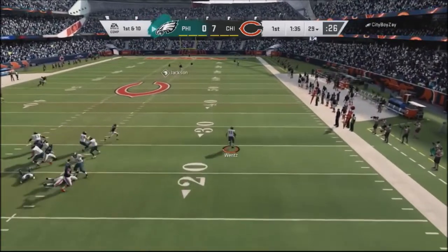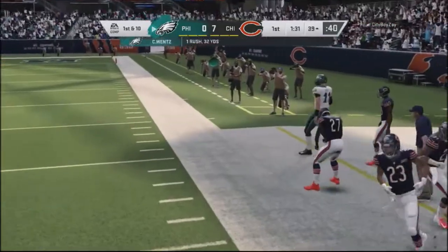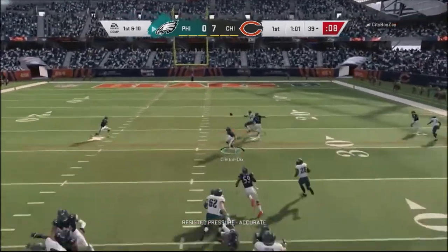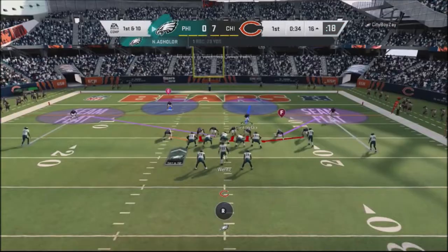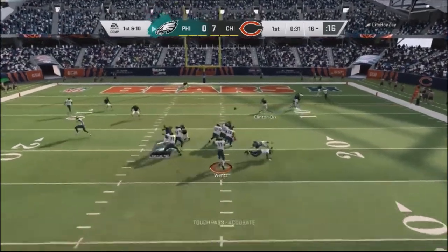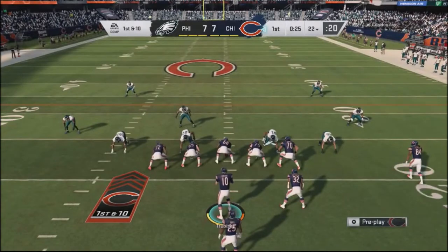The edge rusher, which should be a lineman, should be coming in on the blitz as opposed to the corner. For some reason, that Meg Dog blitz isn't set up correctly. It basically messed up my reads. He drops a dime right past my coverage — he had three guys in the area and gets it down to around the 16-yard line. He then hits a post route, anticipated it, and got a touchdown against me. Good play for him.